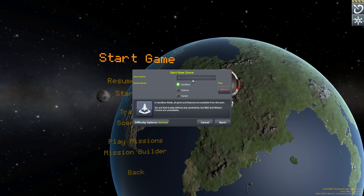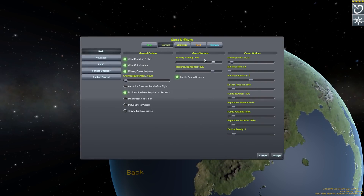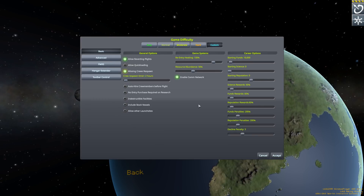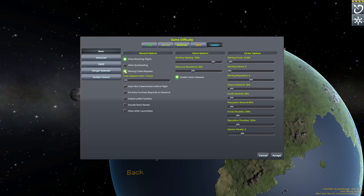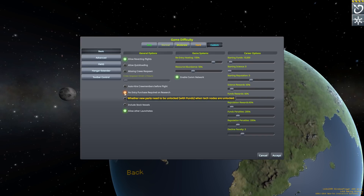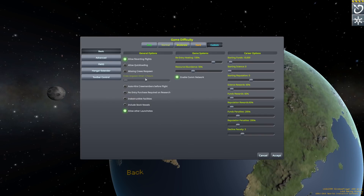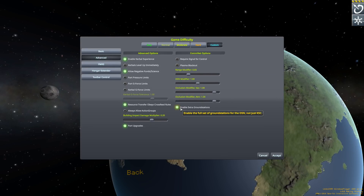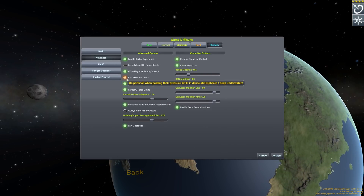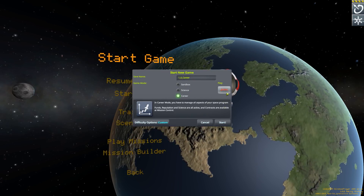Let's just start a new game for illustrative purposes - call it '1.6 career'. We'll go to hard options, allow reverting purely for recording purposes, and missing crews respawn eventually. Actually, if they die, they die. Allow other launch sites - that's fine. No entry purchase required on research - I'll leave that off because we need to actually buy stuff. Comm network on, extra ground stations, plasma blackout, requires signal for control, some g-force limits and pressure limits. We'll also let them level up immediately.